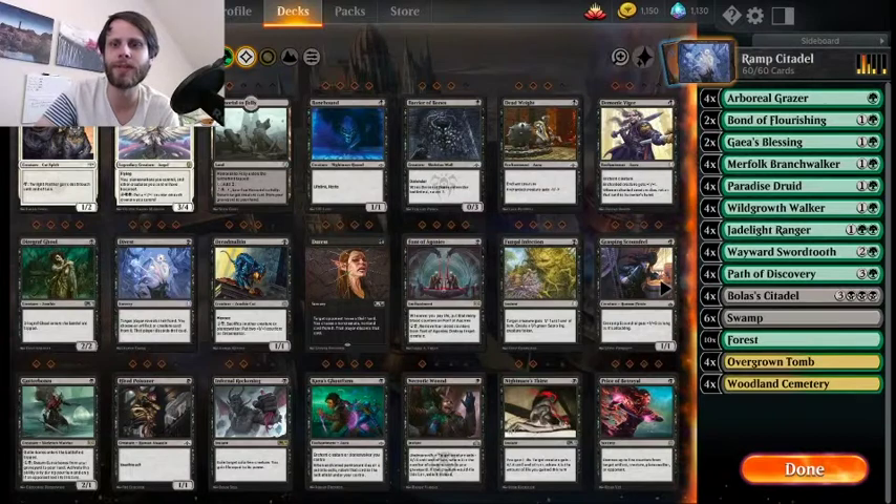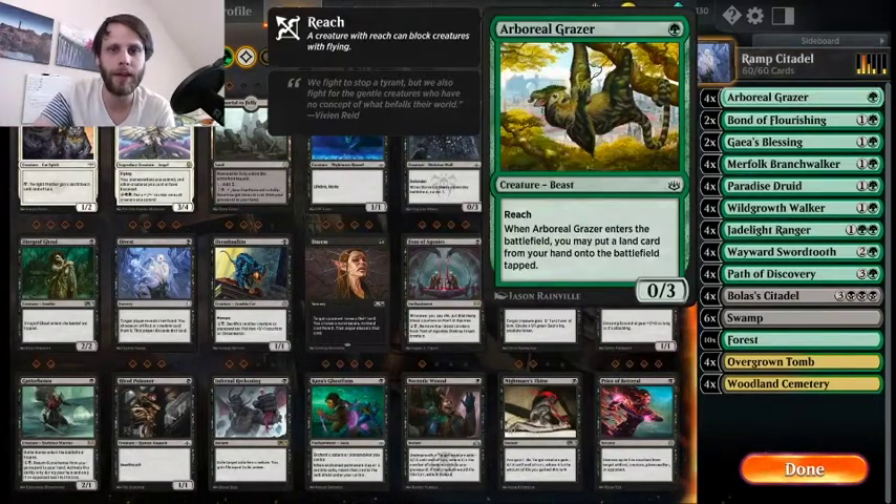It'll probably either go really, really well or really, really bad — that's kind of what I'm expecting. A couple cards that were not necessarily in the original: the Arboreal Grazer is a really good way to, turn one, lay a land, lay this down, block yourself against a lot of the early aggro matchups that we do see. A lot of mono-red stuff like that — this deals with that fairly well, just staves it off pretty well. But it also lets you ramp, so it gives you another ability to lay another land down.